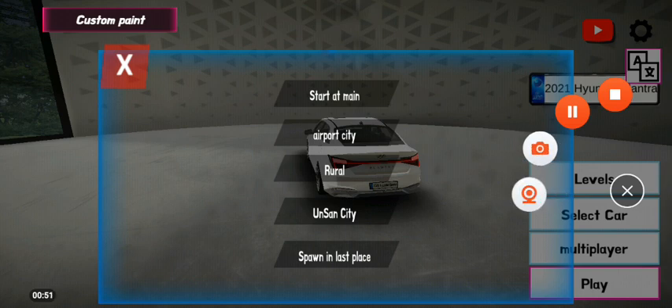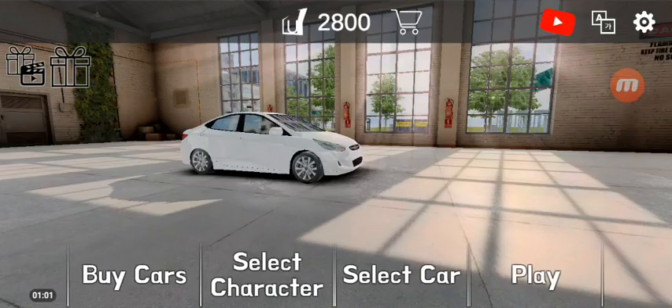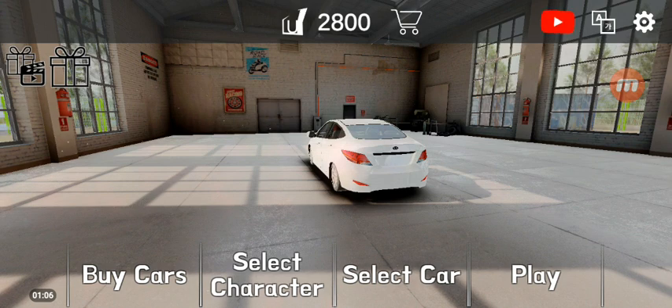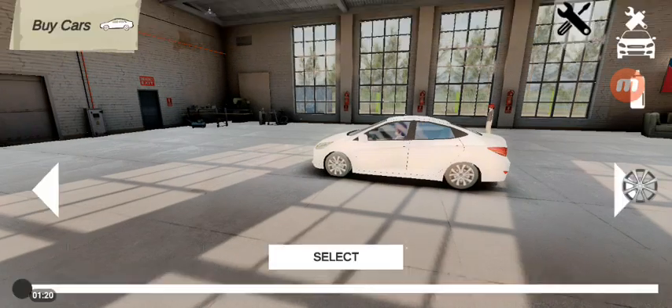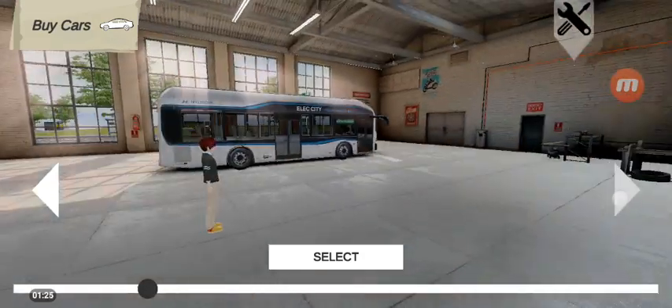We'll stick with the sequel for instance. All right, going with the sequel — is it a 4.0? You can choose your avatar, your player, and select the vehicle if you want.